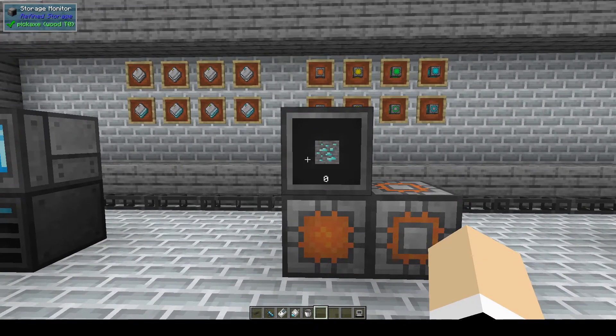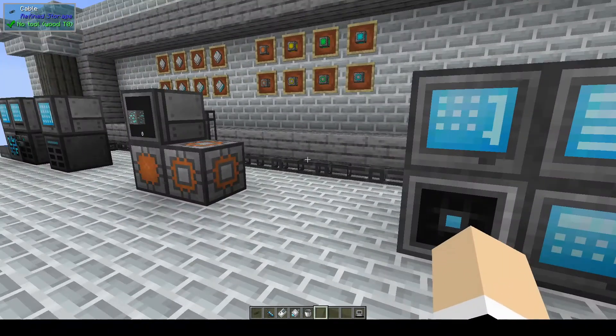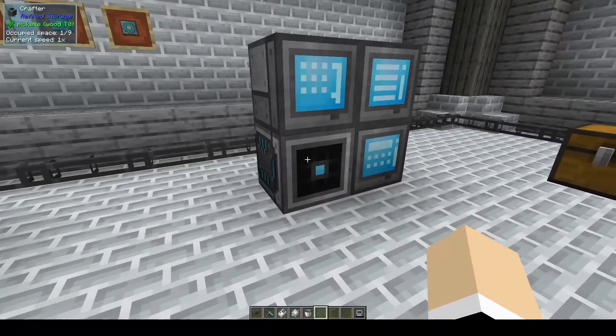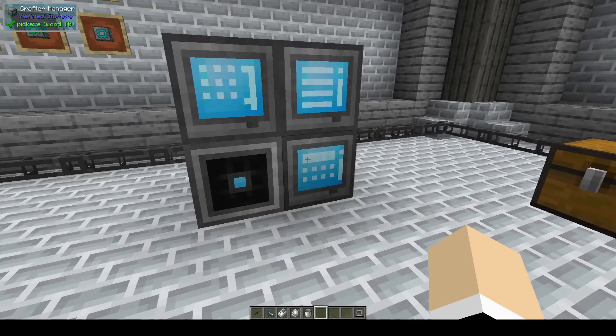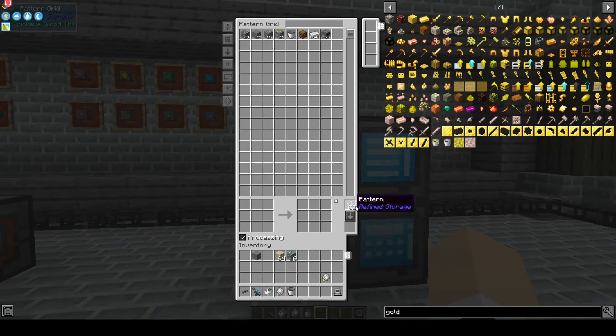Once your system is up and going, you'll probably want to move over to auto-crafting. This is where you'll need to start making crafters. You will also need a pattern grid, a crafting monitor, and a crafter manager. For the pattern grid, you'll need blank patterns in the upper right section.